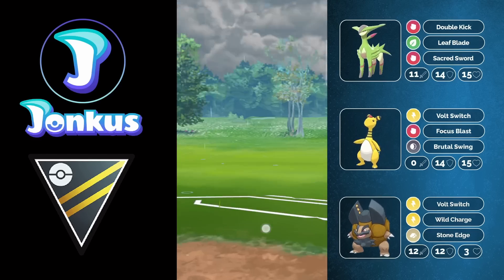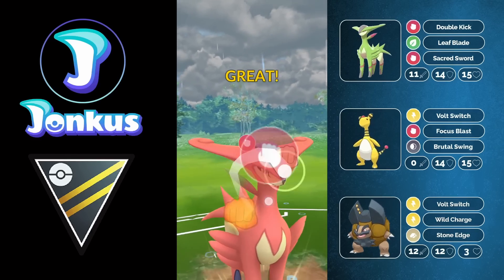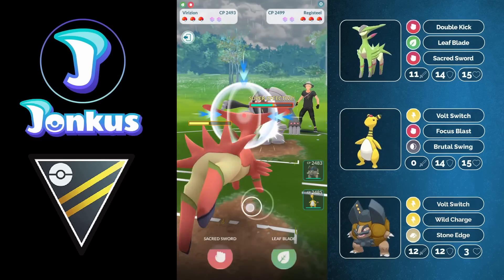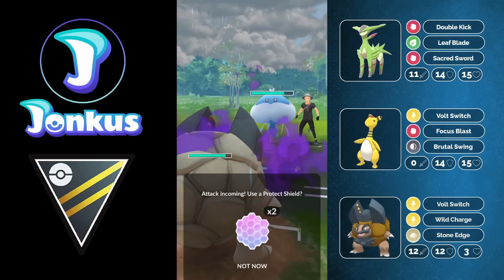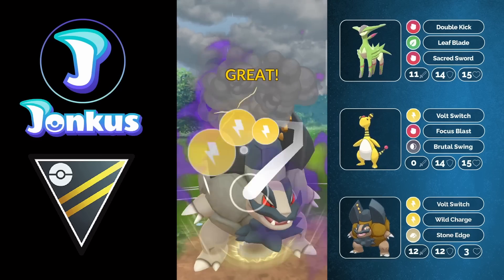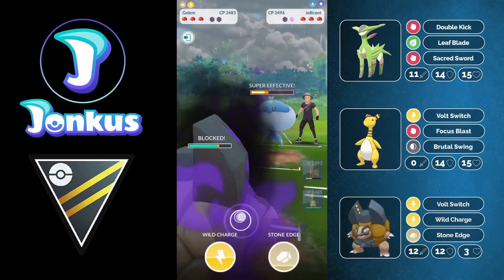Let's take a look at the next game — the last game for today and a very interesting one. The opponent is running a Regieleki lead, which is amazing for me. You'll see me going for Sacred Sword. In a zero-shield scenario you have to go straight for your charge move so you don't die from this Pokemon, as Focus Blast does a lot of damage against me. I go for a Sacred Sword but they swap into Jellicent and I go into the wrong Pokemon — I didn't want to go into Golem. I should have gone into Ampharos, which can take a charge move, whereas Surf is super effective on Golem and does a ton of damage. This was my first and crucial mistake.